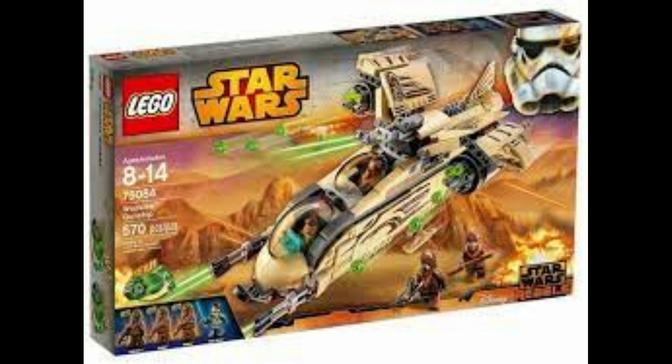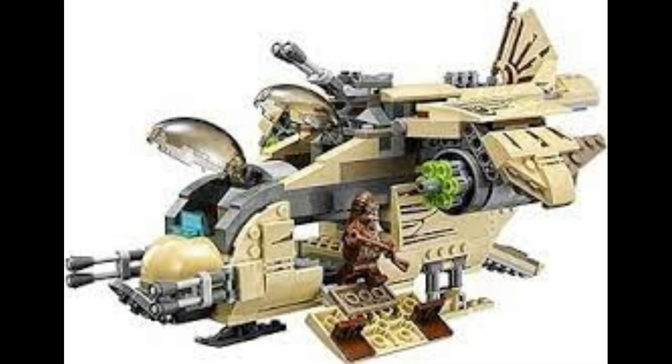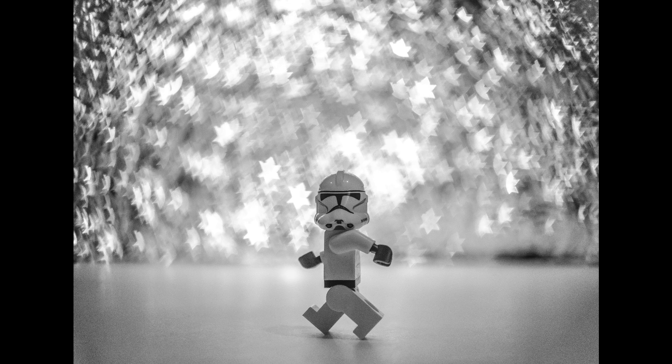75084, the Wookiee Gunship, has since surpassed The Ghost on my list. It's a regular gunship with a color swap and a couple of piece changes but smaller. The double cockpit looked kind of funny on the front but good nonetheless. The loading area wasn't as big as I'd like, but the two turrets on top with stud shooters looked really well. The fin in the back and the way the wings dip down — everything about this set was a massive hit.